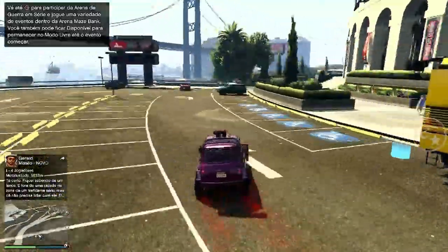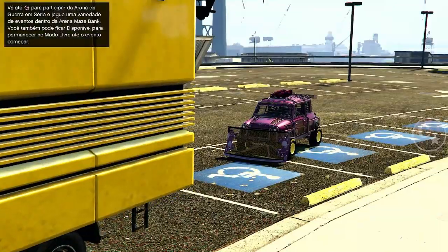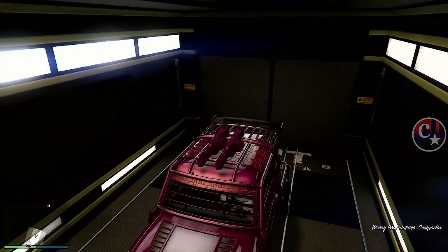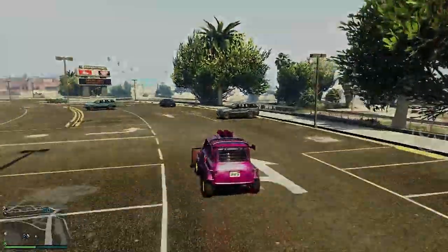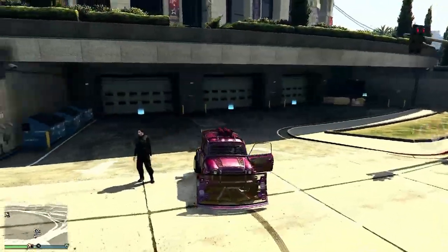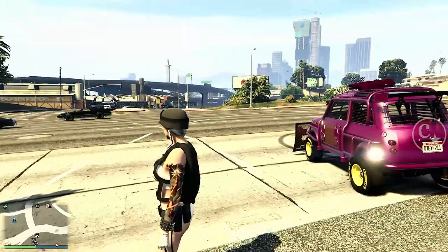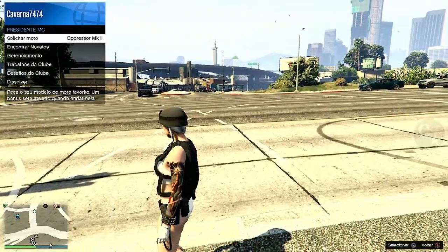O melhor de você estar fazendo com o Issi é que, mesmo sendo cópia, você pode vender aí por 800, 900 — que não perde o valor. Para você estar fazendo com outros veículos, você tem que vender o original e ficar com a cópia. O amigo entrou no veículo, vai se afastar. Me deu a opção ali de chamar uma moto.